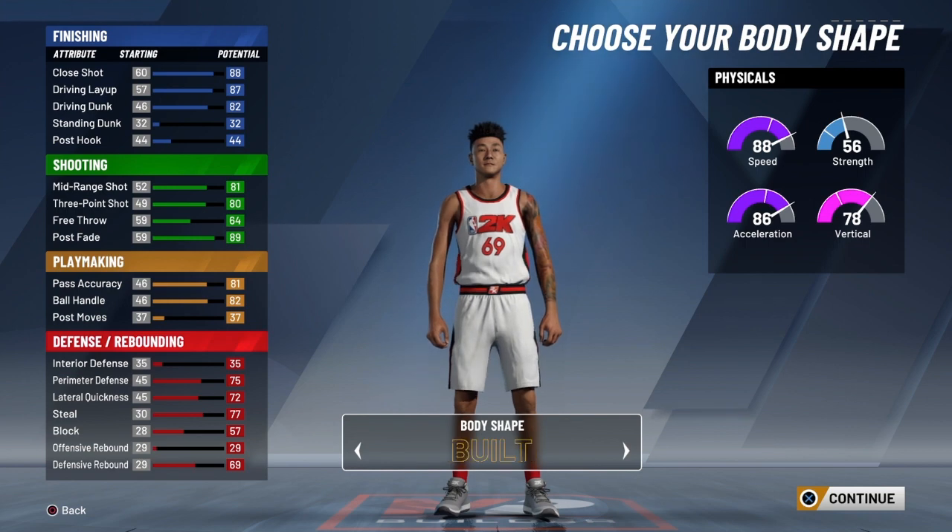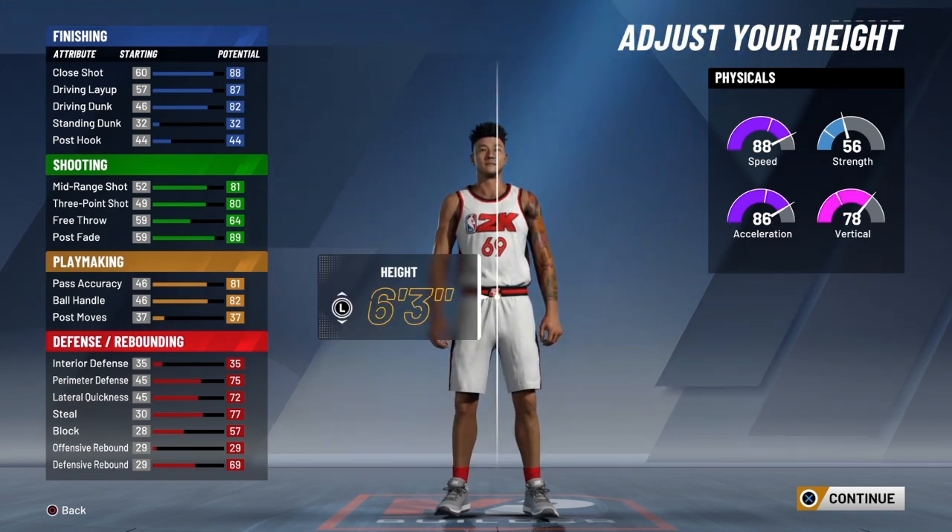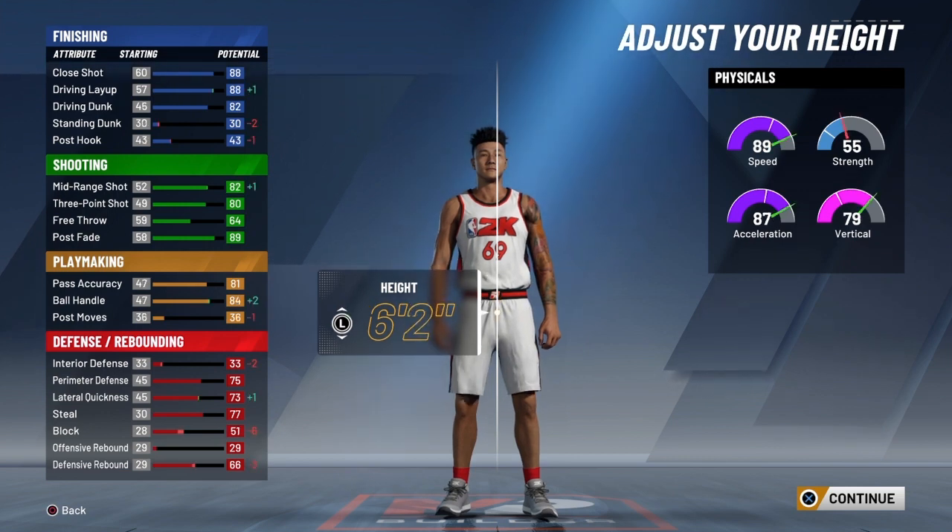Body shape doesn't really matter — I chose 6'2 but it doesn't really matter. You could go 6'3, but I recommend 6'2. I feel like at 6'2 you'll be faster and you can speed boost off the rip.